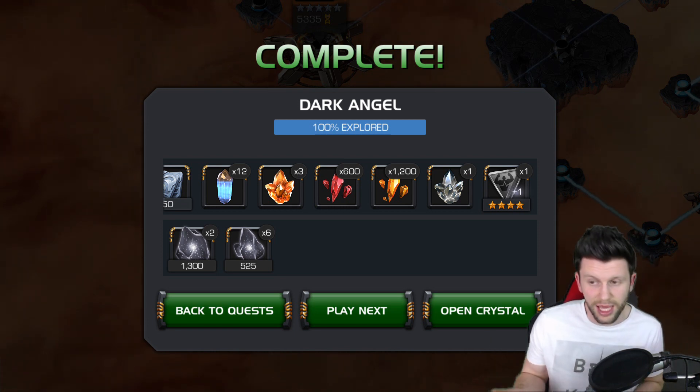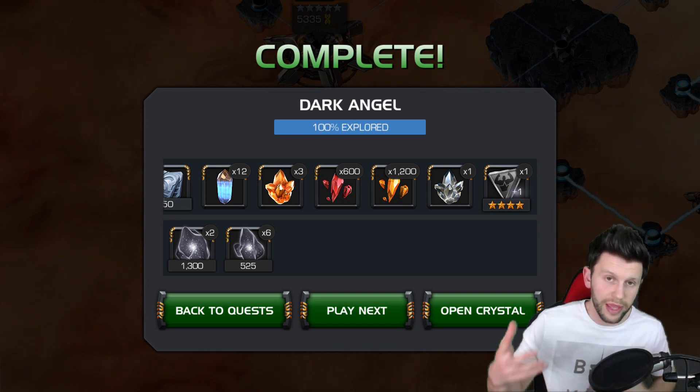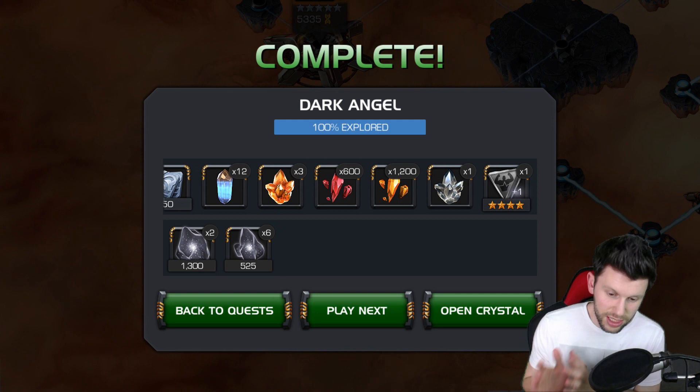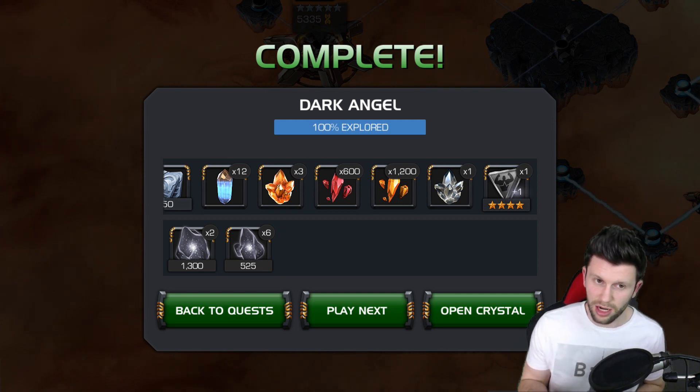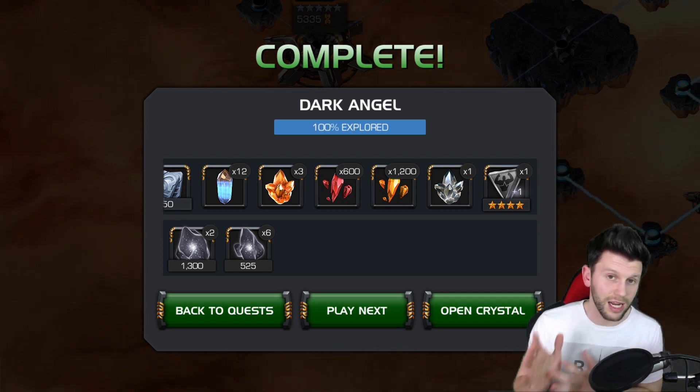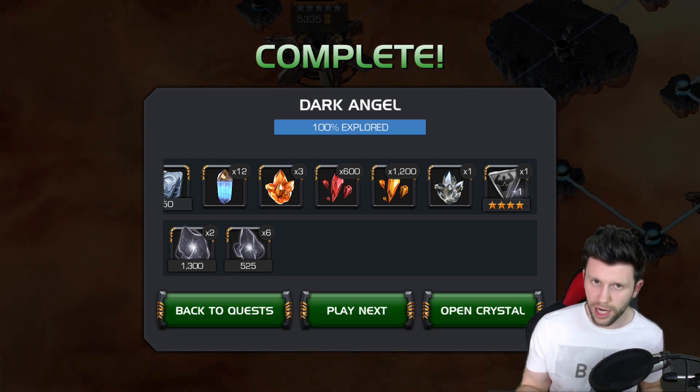The plan is: master mode first, then grind a load of arena, then use my opportunity during a decent week — I think that's going to be week four, because we get those buffs from Summoner Appreciation Week — to get into Act 5 Chapter 2. But I need a load of units first in order to do it.